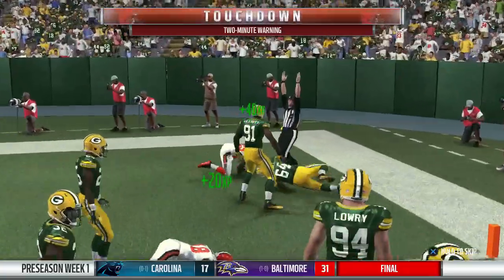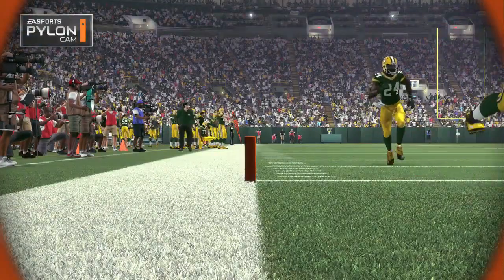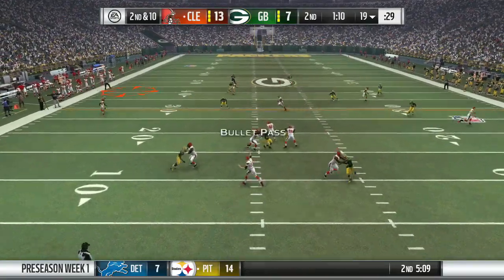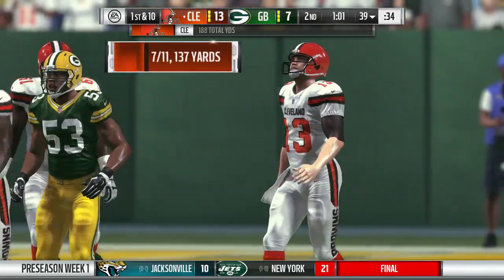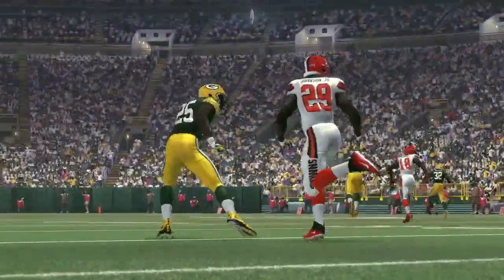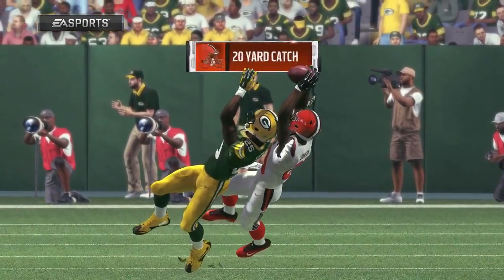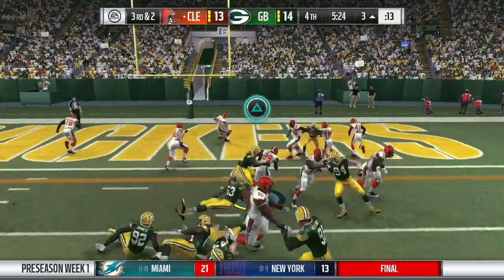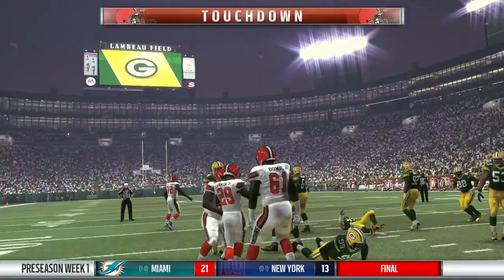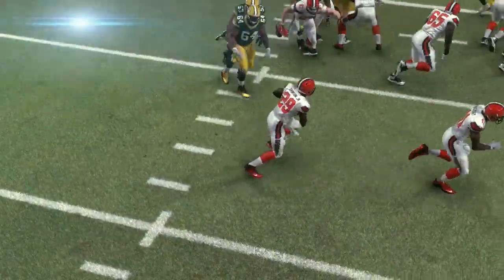Duke Johnson takes it into the end zone on a 15-yard touchdown run and the Browns cash in for six. A one-handed catch later moves the chains. Then another Browns rushing touchdown — Duke Johnson now has two touchdowns in this game and the Browns take the lead in the fourth quarter.